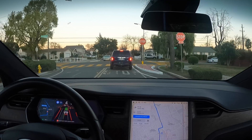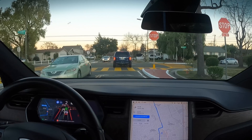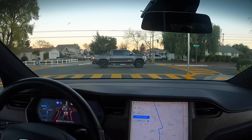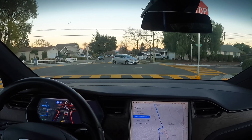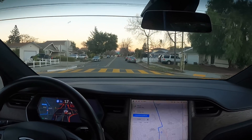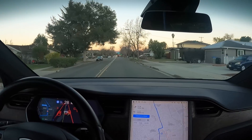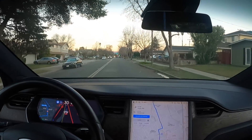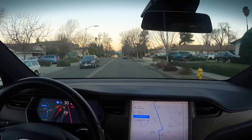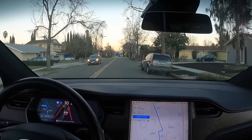We've got a car and a truck up here. The car is making a left, and the truck passing now had the right of way. Awesome — we let the car go first, then let the truck, then the other car. They all actually had the right of way before I did. Really cool, shout out to the EAP team for getting that one right.